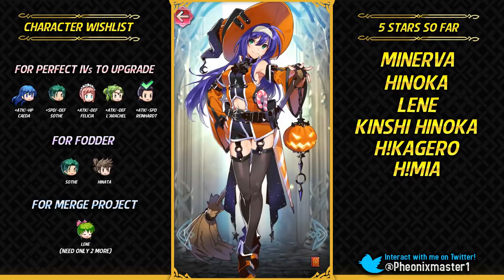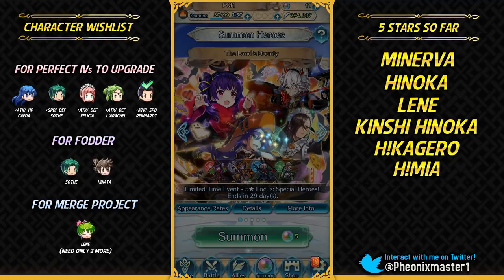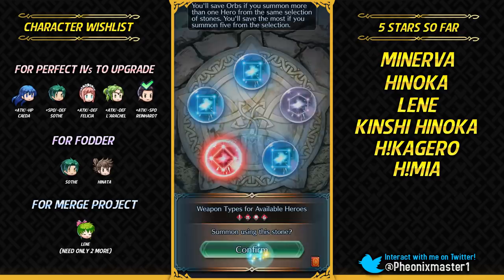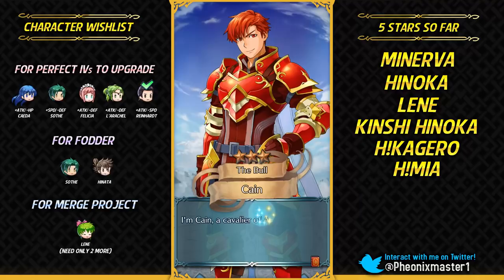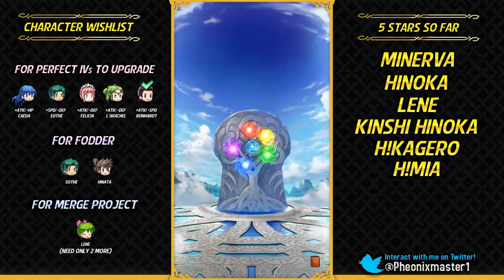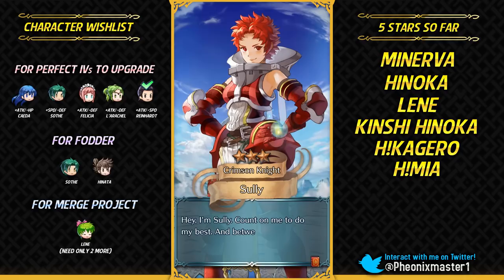Two focus units down — I just need to get Niles and Myrrh. Let's see — three blue stones and one red stone. I should have known better. I'm gonna try to get Myrrh — nope, not gonna get that. Niles — which one of these is Niles? Probably not gonna be Niles. I'm probably gonna go ahead and purchase some orbs because I do want to get these two focus units.